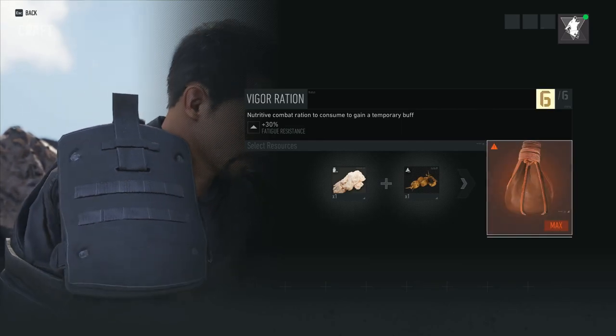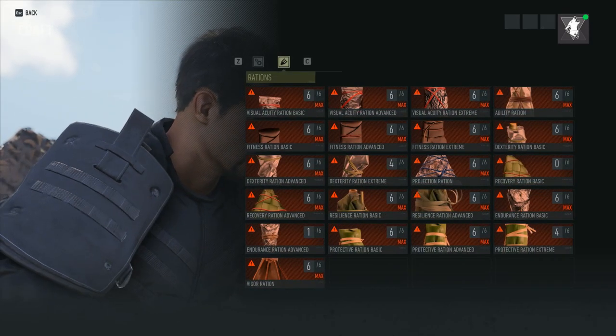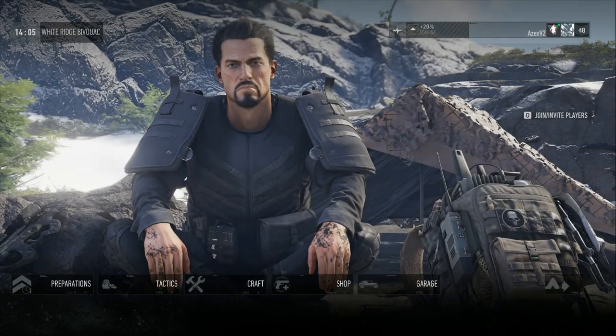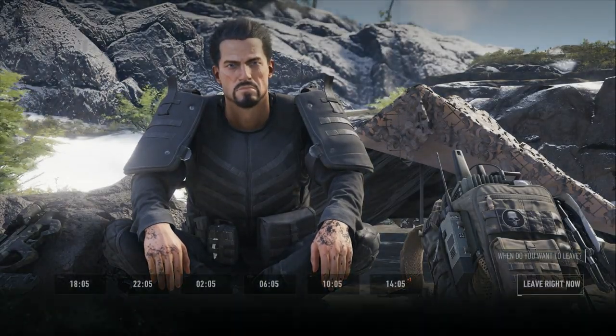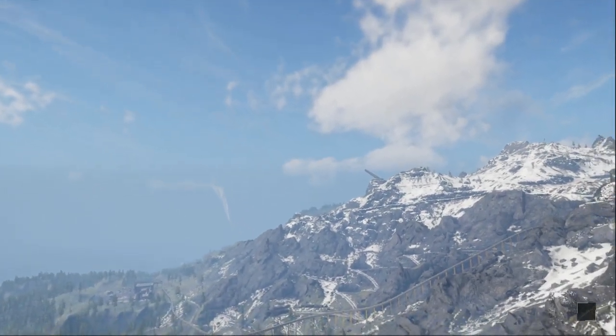You can only have up to six items — I think you begin with four or five and I changed it so I can have six. We're going to go out of the camp real quick and I'll show you some things you might want to know when having these rations.